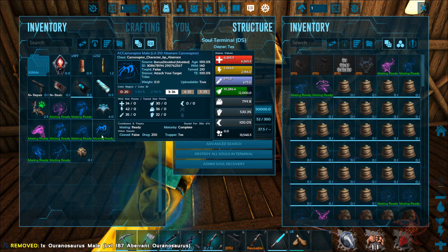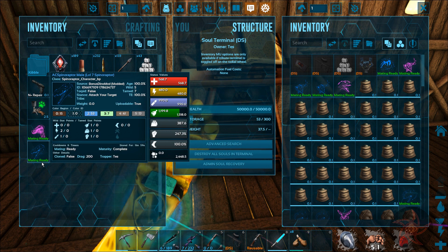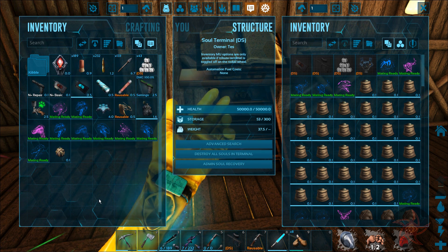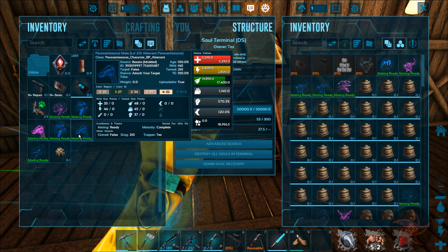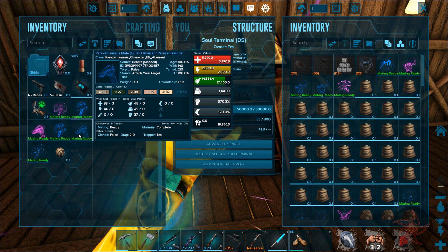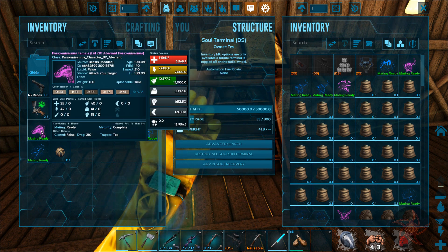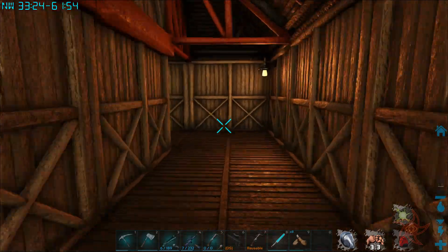I'm gonna put my Aranosaur in here as well. Karnaraptor - I'm pretty sure that's radiation proof. Spinaraptor I'm not too sure on. Wow, this guy got no points in health at all. Then we have the Parazinosaurs - the Paraxe. Good stamina and weight. 51 melee on the female, dang. Our highest health is only 35 points though. I'm mainly breeding them up just to kind of try them out.